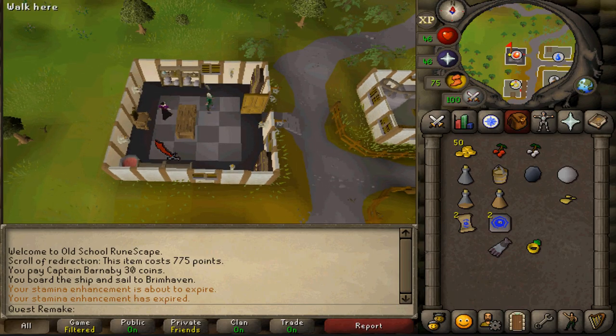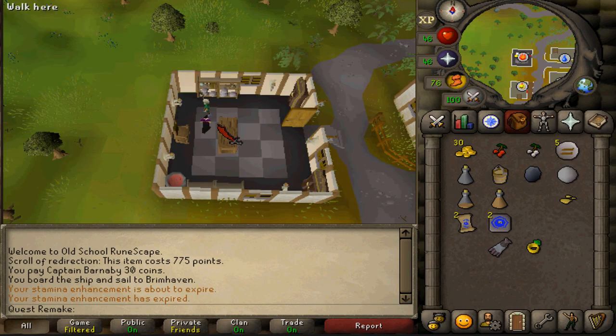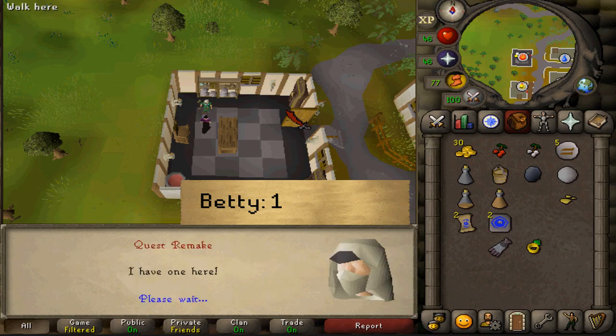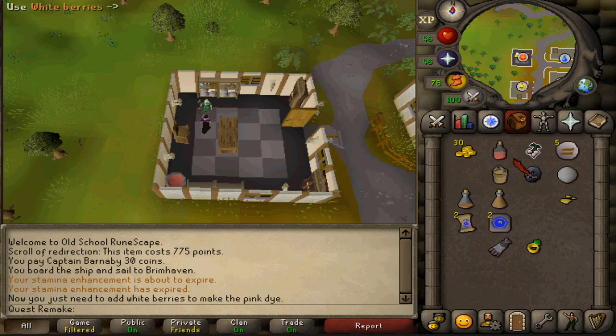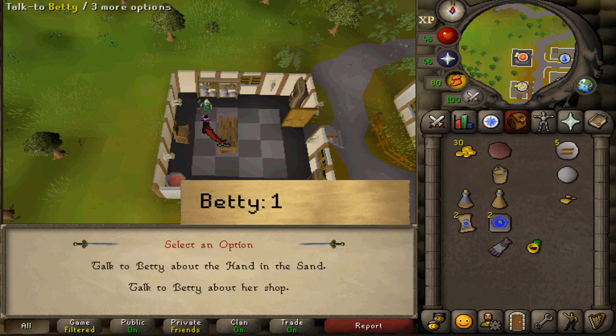First, trade Betty and buy five earth runes — only five. Then exit and talk to Betty, selecting option one about the quest. Next, use a red berry on the potion, then a white berry, and then use the pink dye on the lens. Then talk to Betty and select option one.